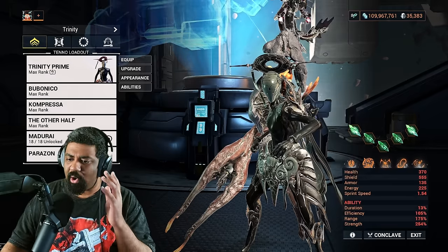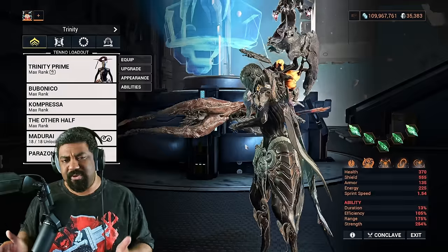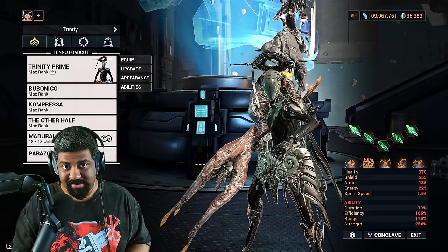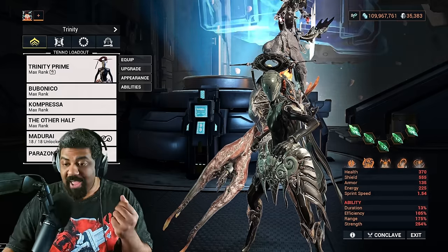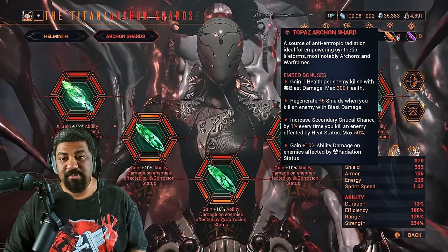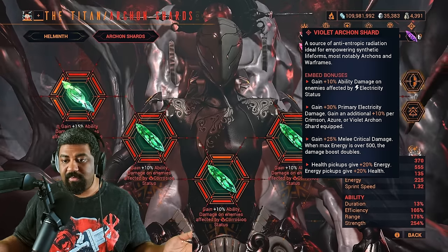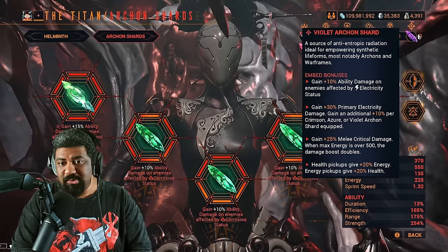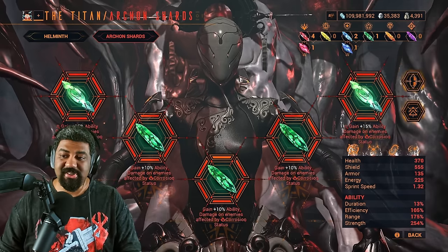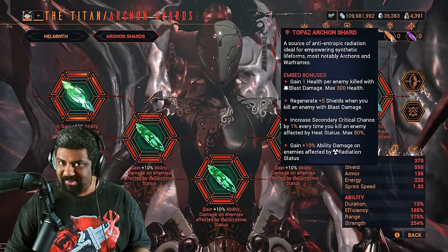Now we have Archon Shards. These are specific Archon Shards — you don't necessarily have to use Green Shards. They can be Purple, Green, or Orange Shards, but they have to have the specific bonus: bonus ability damage when enemies have Corrosive Status Effects. You can use the Orange version, but you need Radiation; and you can have the Violet version if you have Electric. However, I'm using Corrosive because I want a specific type of effect on my weapons. You can easily do it with Radiation, however if you're taking this into Disruption, Radiation is not going to be so good.